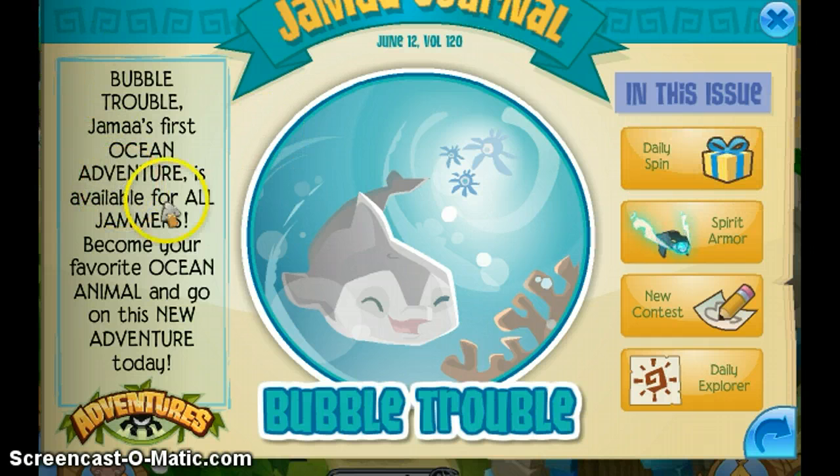Bubble Trouble — Jamal's first ocean adventure — is available for all jammers. Become your favorite ocean animal and go on this new adventure today.